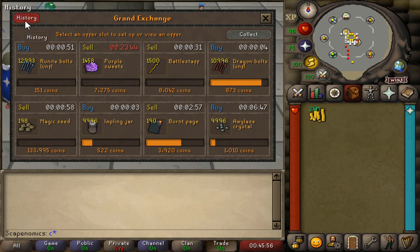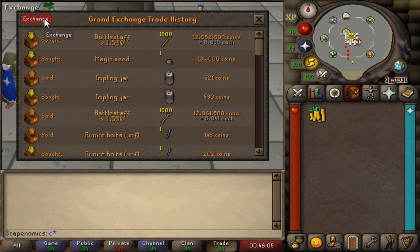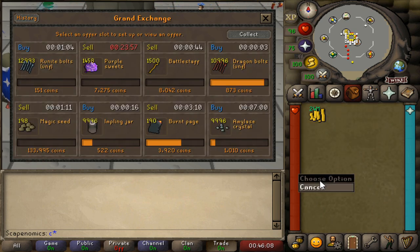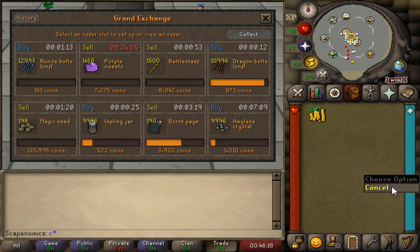I just found a very odd situation on the runite bolts — they're buying around 150, and it keeps spiking up to like 200. So I'm trying to pick up a massive quantity of them for a cheap price, but I'm not sure we're going to get a complete fill on that — most likely a partial fill. Besides that, I've been rotating through a ton of items, just trying to find something that's going to make us some profit.